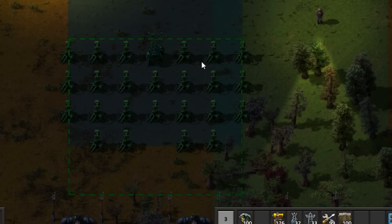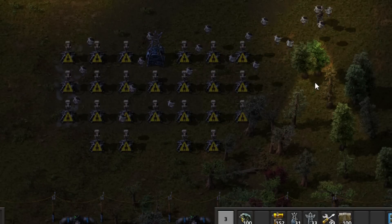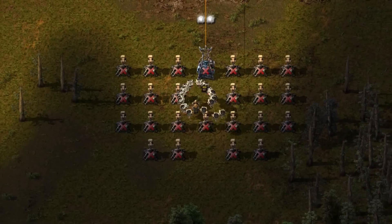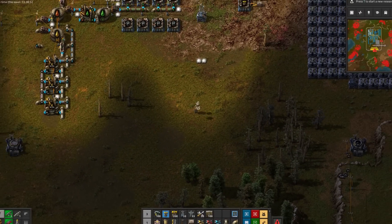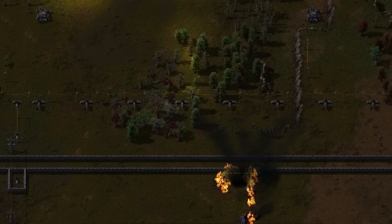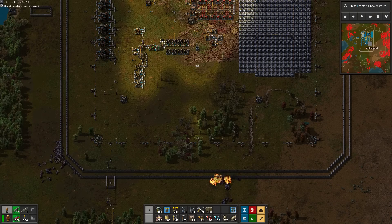That means the whole blueprint can be placed simultaneously by the 30 bots. This is important because bots don't like you. If they need two trips to place the blueprint, you can bet they'll decide not to place the substation on the first trip, leaving your shiny laser turrets unpowered. And by the time they get back with the substation, your laser turrets are dead, and so will be your bots. If we lose our turrets, it's over — we don't have enough resources to keep replacing them.